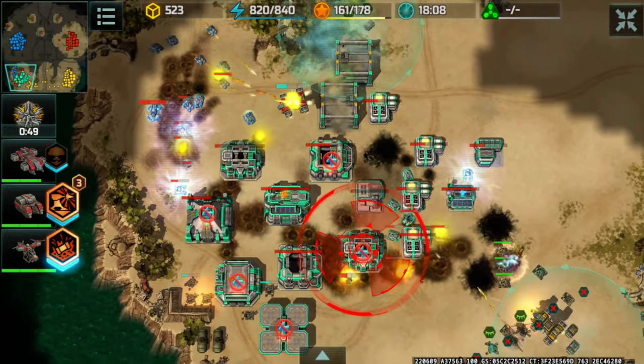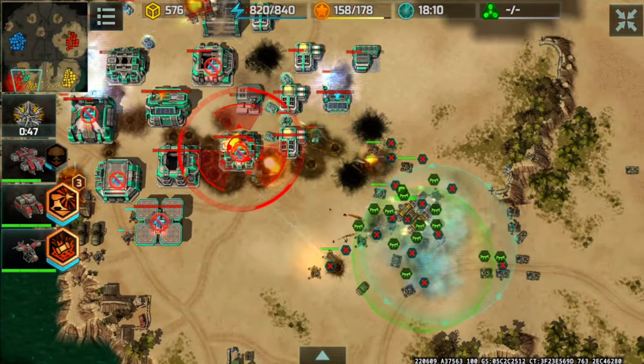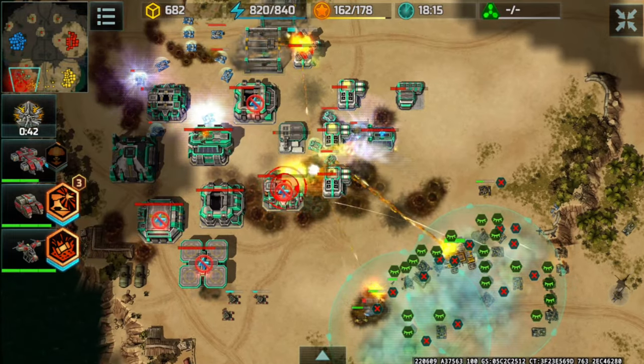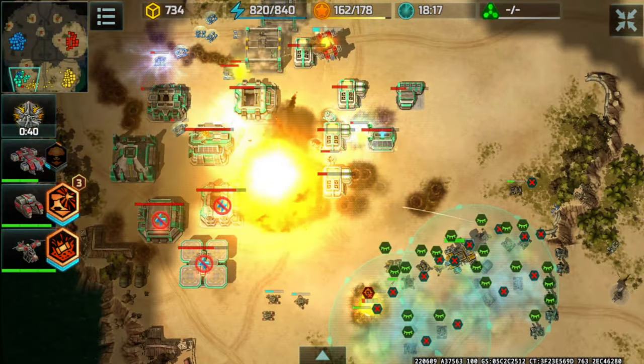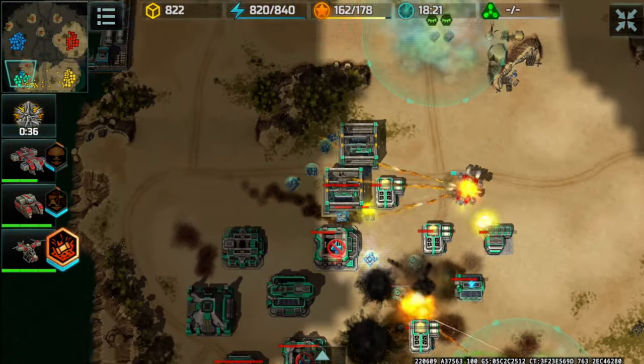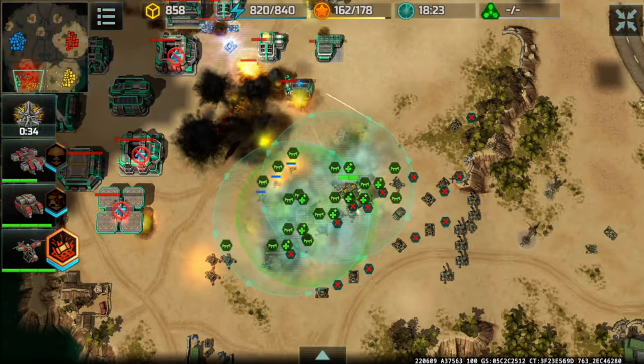The leviathan is super low on health, and here goes my leviathan with the nuclear strike chipping away at that factory. Kaboom - taking out some other units with it, along with a vehicle factory and a construction yard, preventing any construction from SSB.